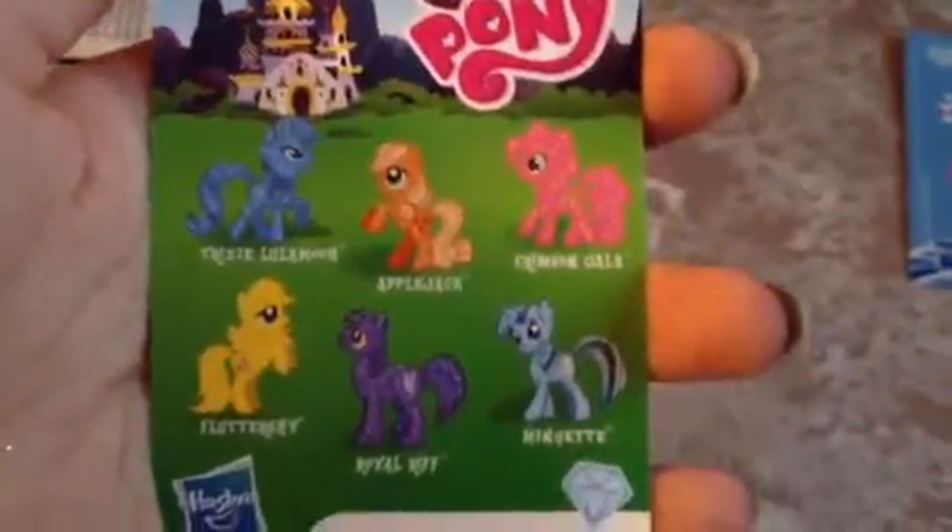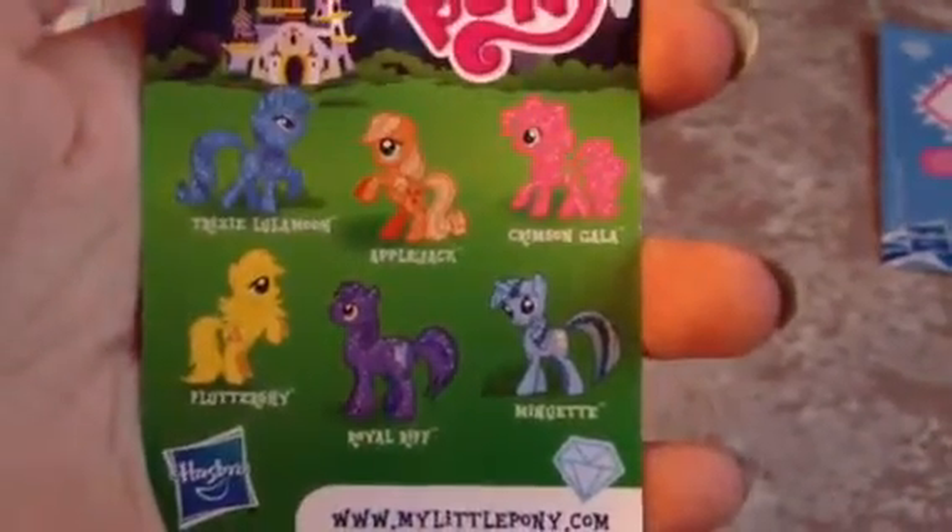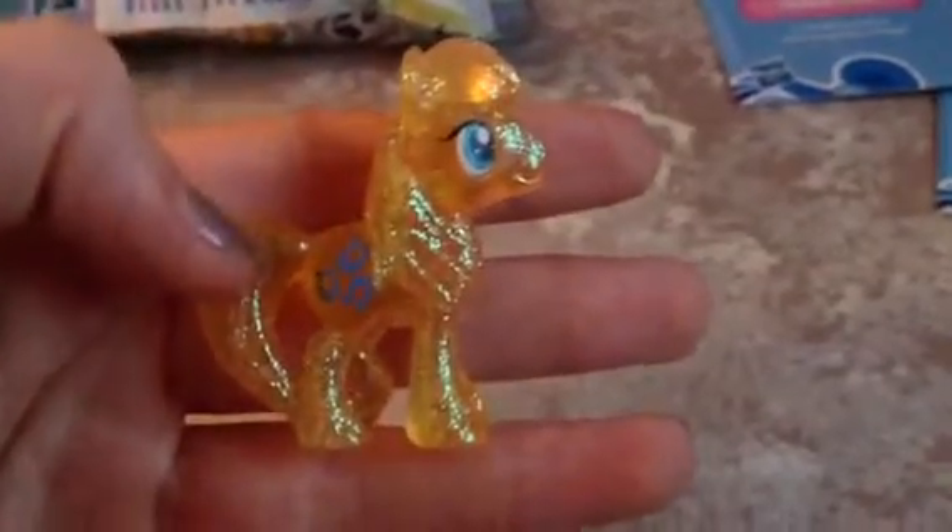Chance-a-Lot is always cheerful and trying new things. Here's the back: Trixie, Applejack, Crimson Gala, Fluttershy, Royal Riffin, Minuet. And let's find the pony in here. And here is — not Royal Riff — Chance-a-Lot. It's a nice orange, and the camera quality is bad again. It's got three horseshoes for his cutie mark, and is extremely sparkly, if you cannot tell by the sparkles on my hand.